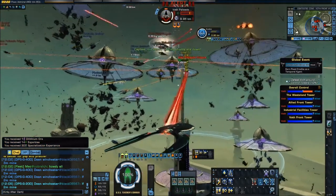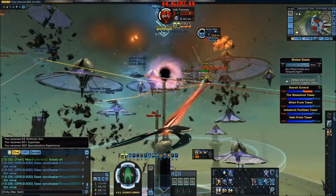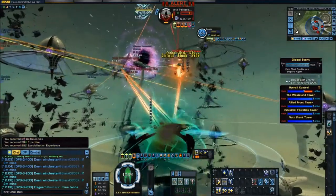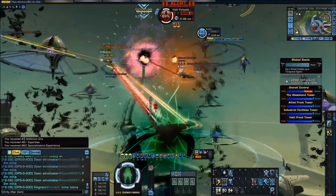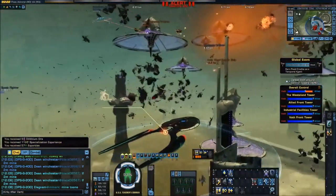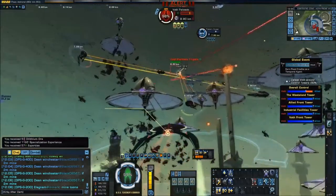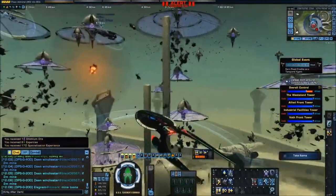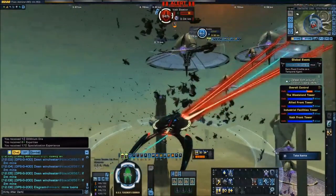The good news is it's giving credit for what we're killing, so I'm going to stick around here and fight these. As you can see, each of the Palisade frigates are worth something — we're up to sixty percent already and counting. We can stay here and keep going.